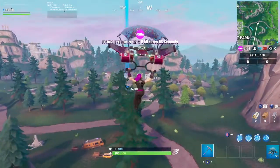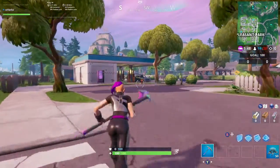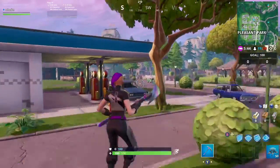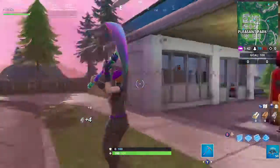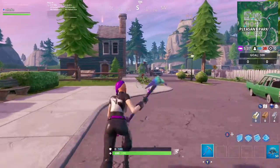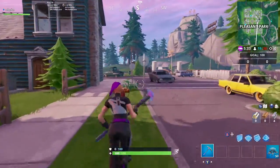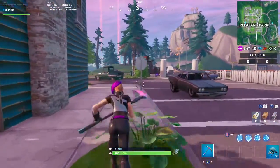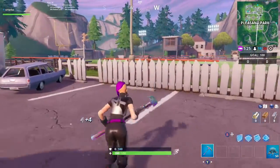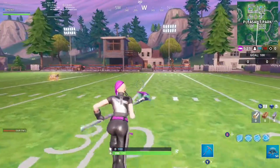The first stop sign is on my right behind the doghouse, but sadly that guy destroyed it before I got to it — just keep that in mind. There is one right behind the doghouse in Pleasant Park. The next one is by the bunker house — this blue house that has the underground bunker-type thing. You can see these stop signs have the shape of an octagon, so if you see that type of shape for a sign, that is the stop sign.